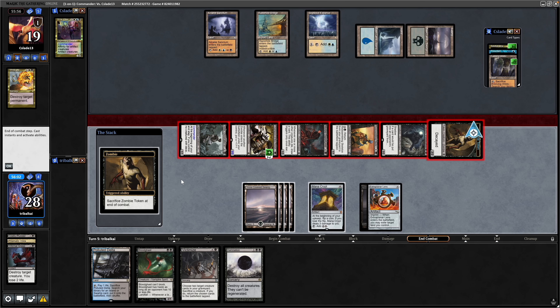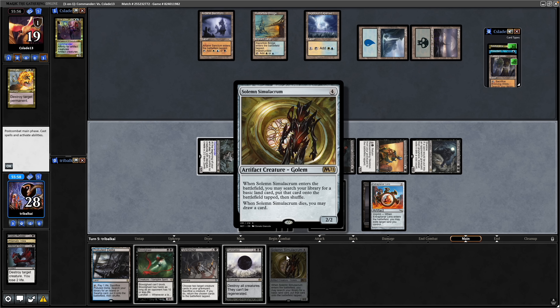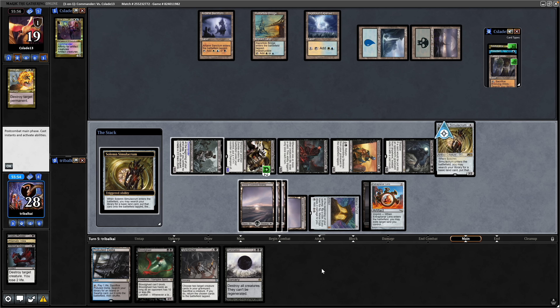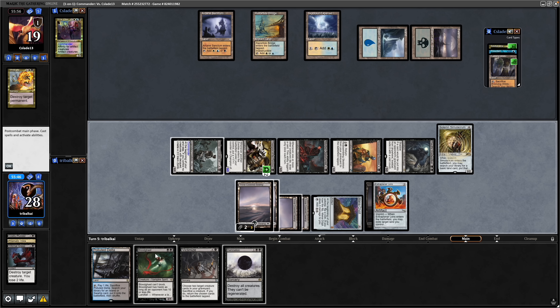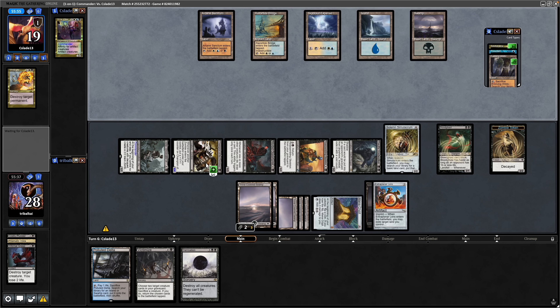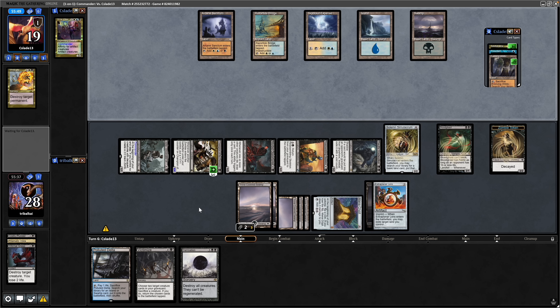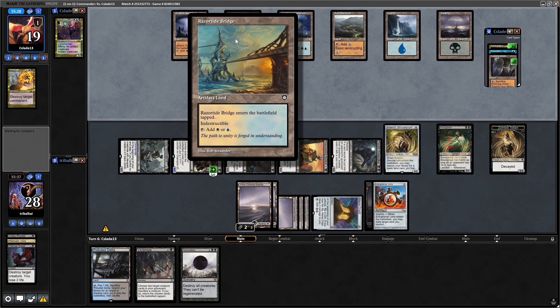Our opponent takes the damage and goes down to 19, so we do outrace them at this point as long as they don't do anything. Solemn Simulacrum is fine, play that out — a basic is really good with Extra Planar Lens in play. Throw out the Bloodghast as well. Champion of the Perished is up to a 4/4 now. Our opponent has 6 cards in hand, 5 mana available — be pretty unlucky if we don't see a board wipe. Now up to 6 mana so can afford the commander, but very few artifacts in play.